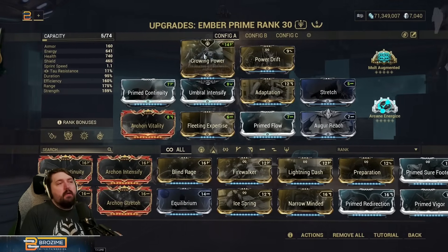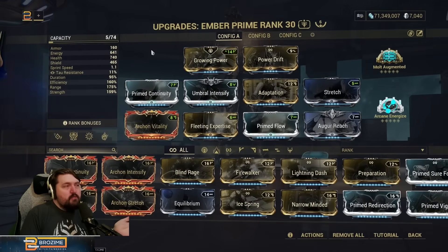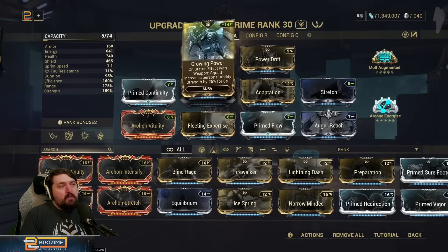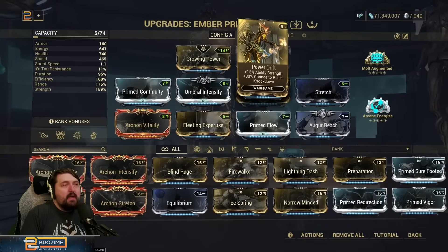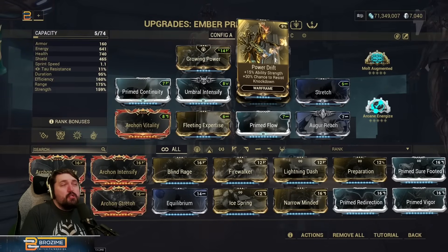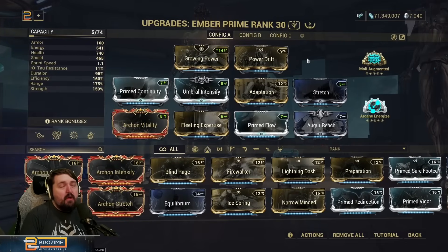In terms of our arcanes, we have Molt Augmented, which gives us a free 60 strength, putting us up to a good chunk over 200 — more than enough for pretty much any level of content you'd take Ember to. We're also running Growing Power for another little boost to strength. In the Exilus slot you can run Primed Sure Footed, but I don't think Ember needs it; she's usually the one doing the knocking down.